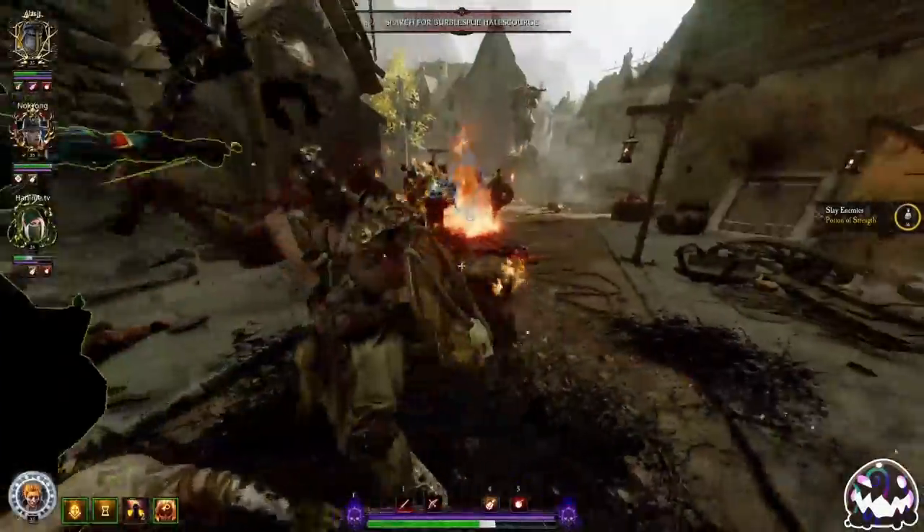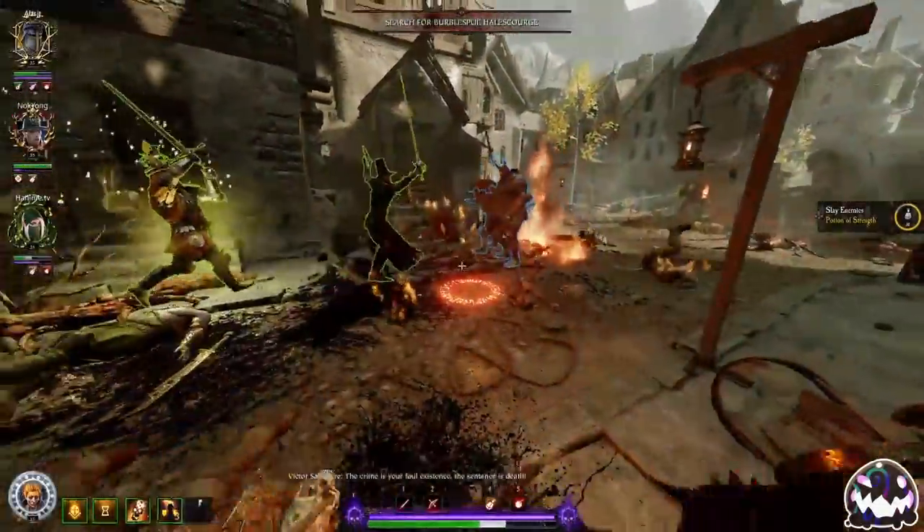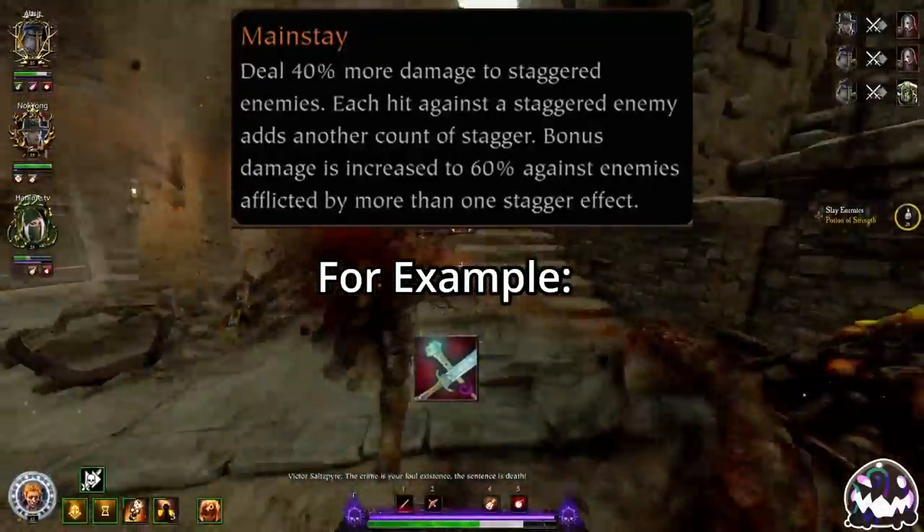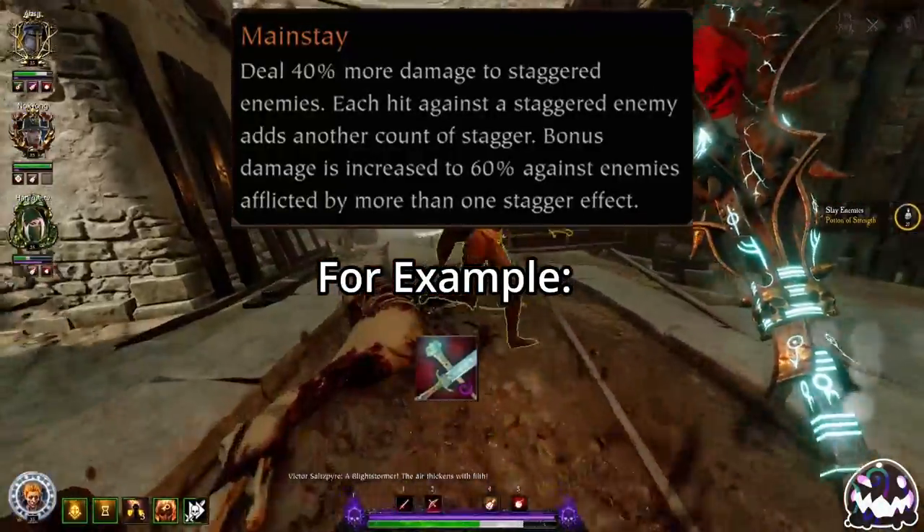Are you wondering which stagger talent to use? Here's a quick guide to follow. Use Mainstay on weapons that have high cleave and general horde damage for when you want to boost your own damage.